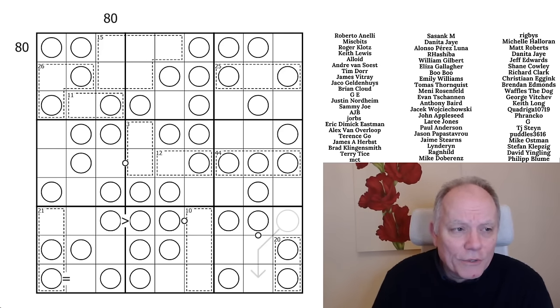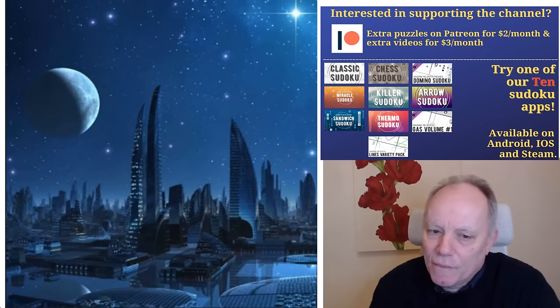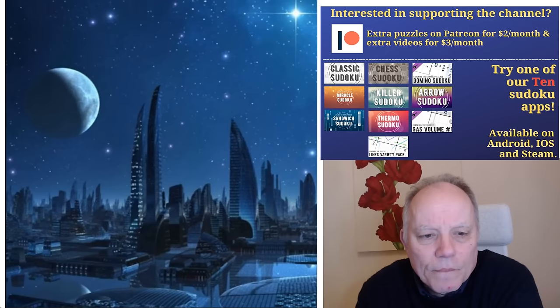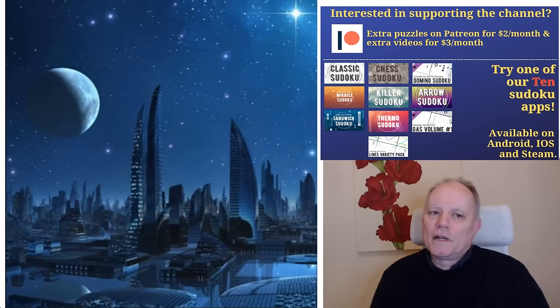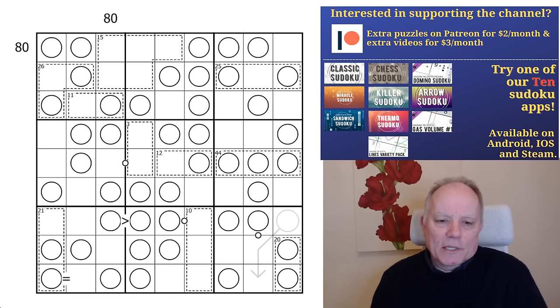Two days ago we dropped on Patreon our new Patreon reward for March, a seven puzzle pack called Evening Attractions, in which every puzzle features a negative constraint of some sort. They're really interesting puzzles and we're getting a lot of very positive feedback. It's a slightly harder set than recently. The first 20 or so correct entries took a little longer to come in than usual, but very well done to anybody who's got through them all.